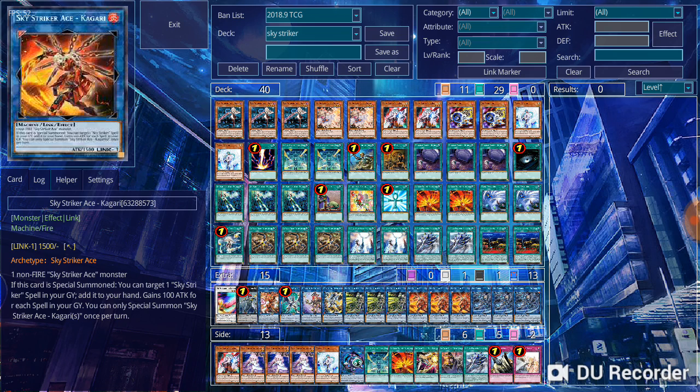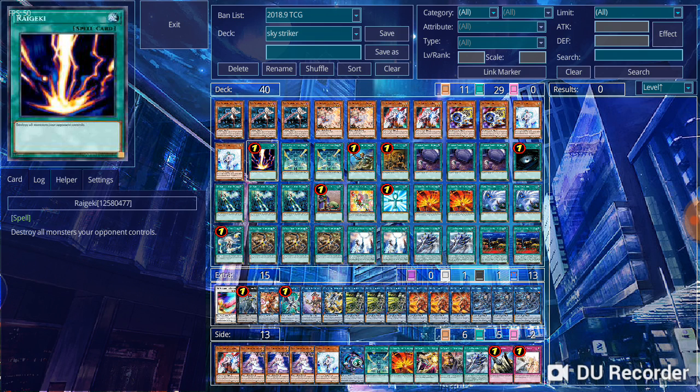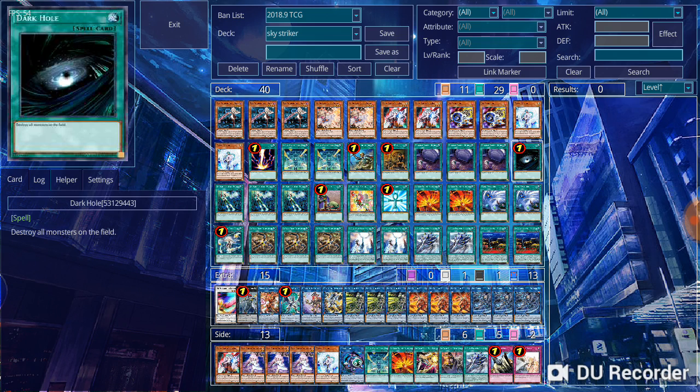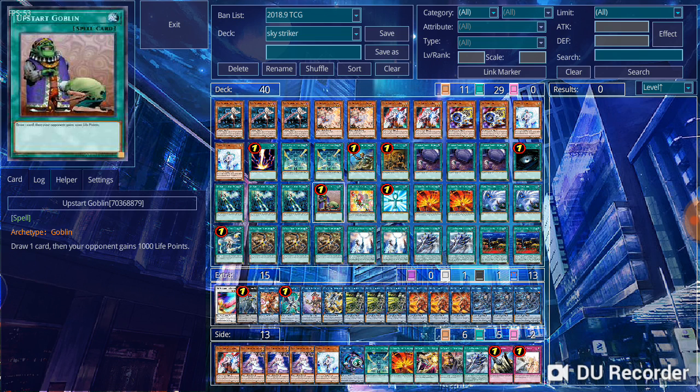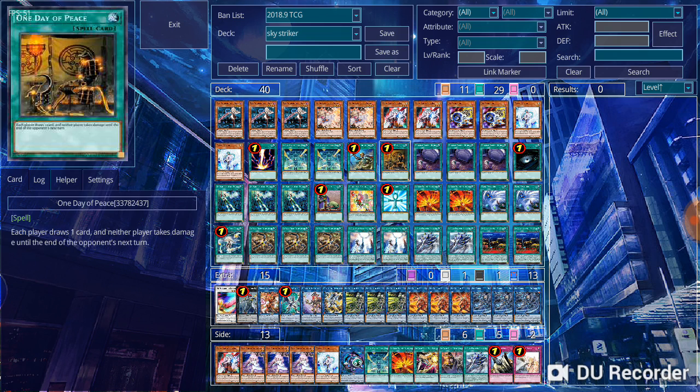You have all these one-of power spells to help the deck thin itself out or deal with problems. Raigeki and Dark Hole are still beneficial because there have been fields I couldn't get over when I couldn't reach Afterburner or Jamming Wave and my opponent didn't have much backrow — Raigeki and Dark Hole helped with that. Monster Reborn is just a staple, and I added draw power with Upstart Goblin and One Day of Peace.